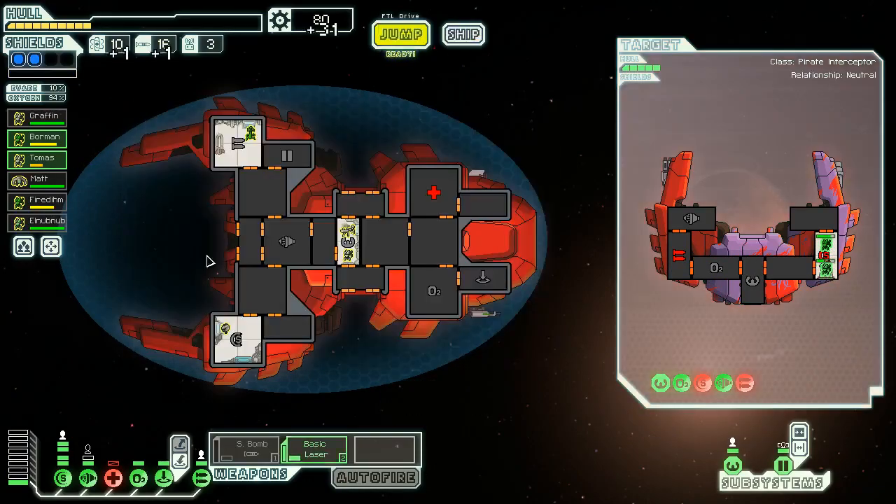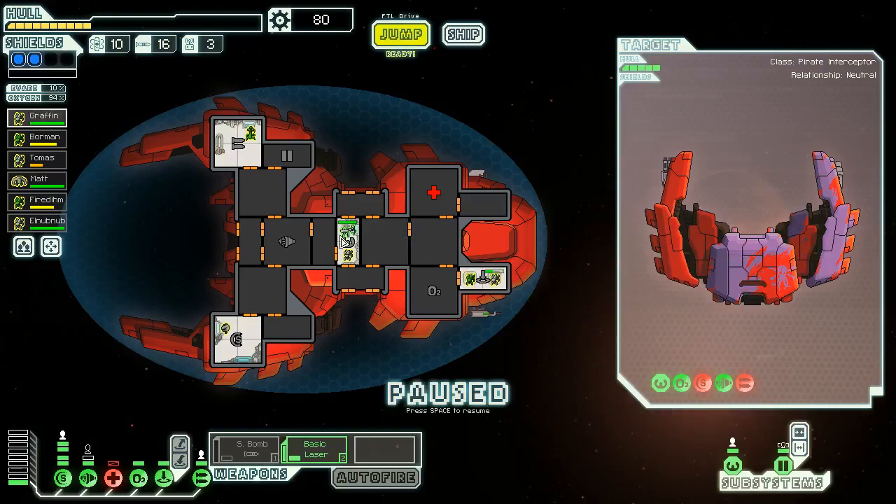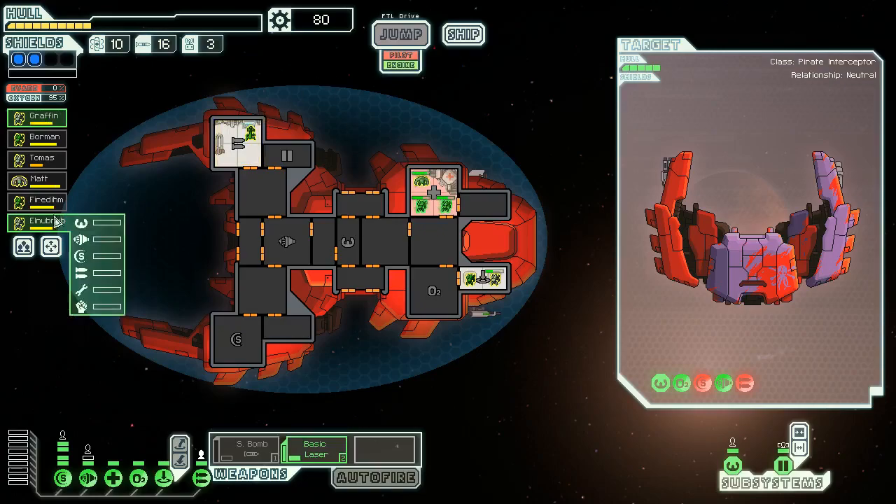Now that their weapons are offline we can do so at our leisure. We got another Mantis crew member — awesome. Teleport back — really need to repair some hull damage. You two are at full health so come help fix up that breach in the med bay. We should be able to get the med bay active really soon. We now have a shield personnel in the form of El Nub Nub — it's a great name, for the worst drug cartel leader of all time.